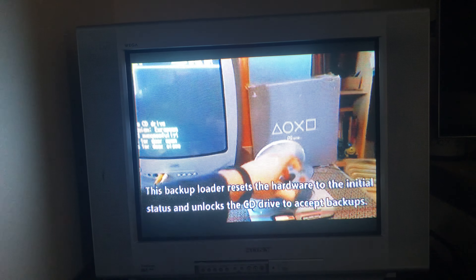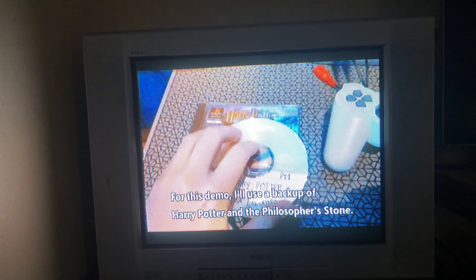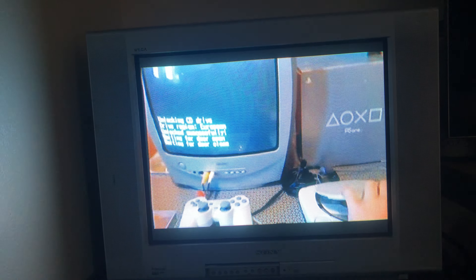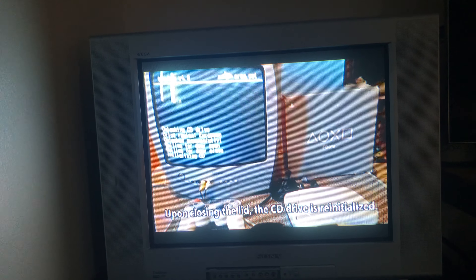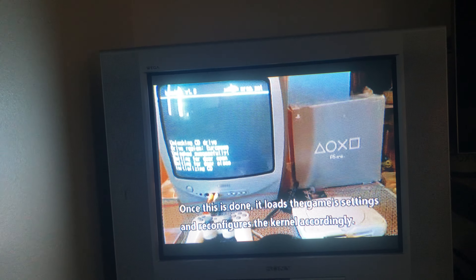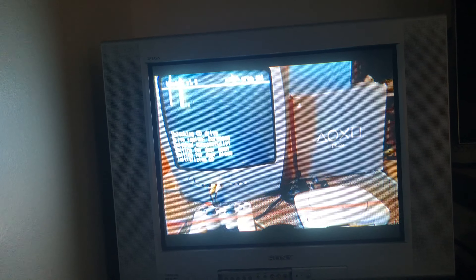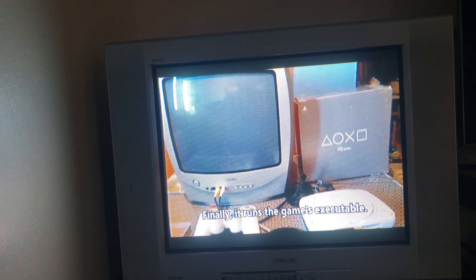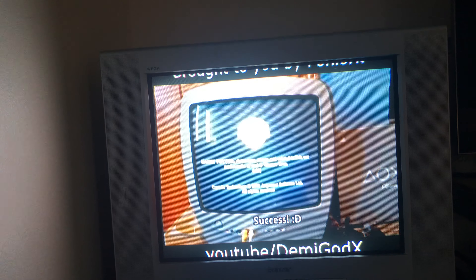It also works with multi-bin games that have CD-DA audio, aka Red Book audio. Once you open the lid and put a new disc in, it refreshes the table of contents. Before this exploit, if you lifted the lid open the swap trick would stop working, because it uses the TOC from the donor disc. This exploit simply unlocks the security.